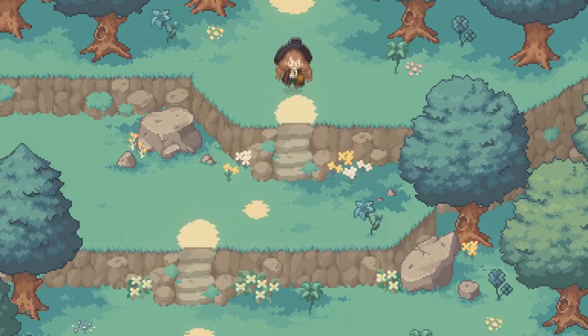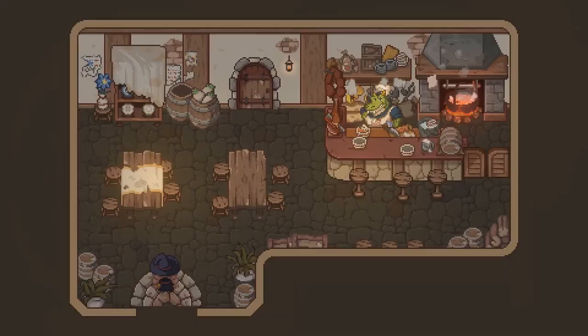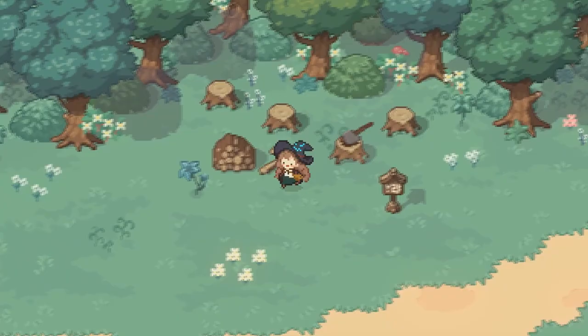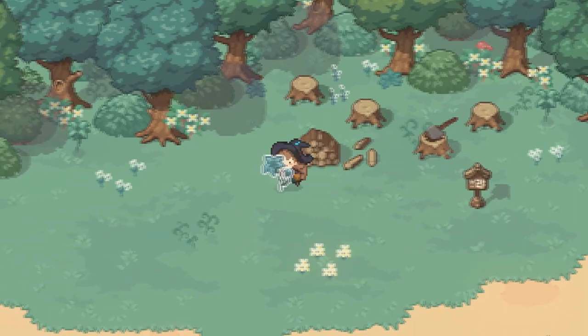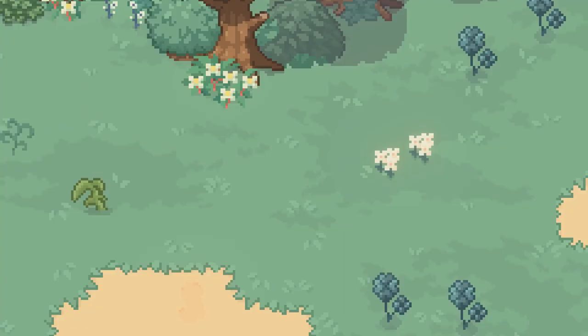Little Witch in the Woods is a story-driven adventure game by Sunny Side Up about Ellie, a witch's apprentice who misses her train to the witch's house in Hylion. She quickly decides that living in an abandoned witch's home in the woods and going on an adventure sounds like a lot more fun way to complete her apprenticeship. Today I'll give a few reasons on why this is a game you might want to play or perhaps pass on.